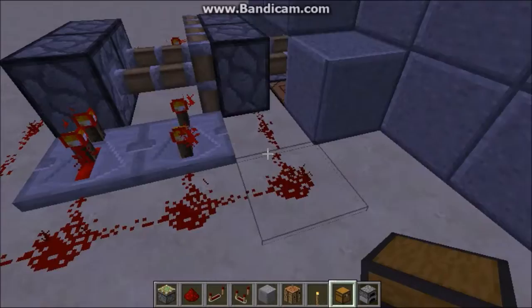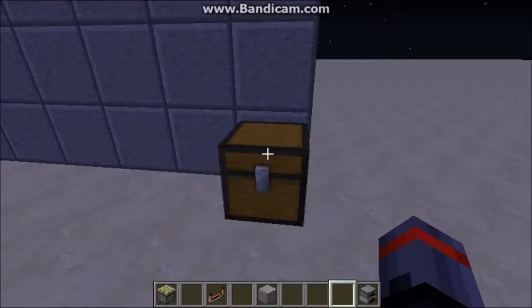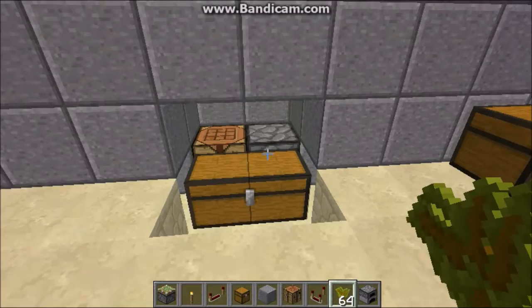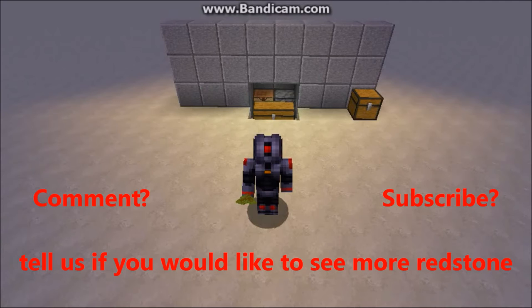No one will ever find your stuff because you can just fill this up with unwanted materials — we're calling it the secret stash — and they won't get into it until they've taken every single unwanted material. So that's pretty good. Boom. Bye. So that's how to build that secret storage compartment for all of your materials that you want to hide. Thank you all for watching. This has been a great Redstone tutorial and see you next time. Bye.